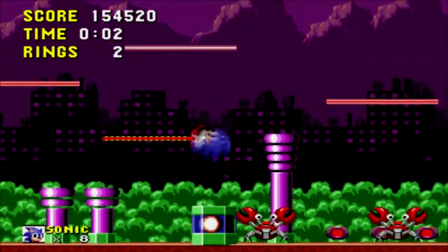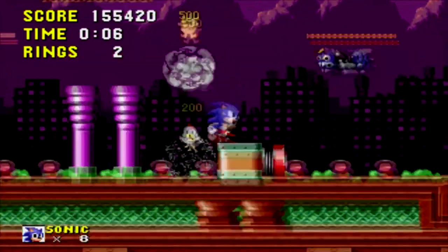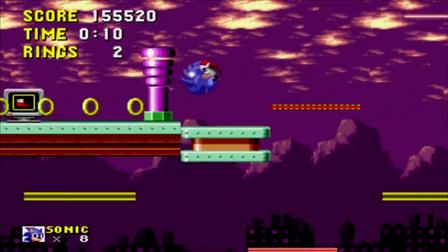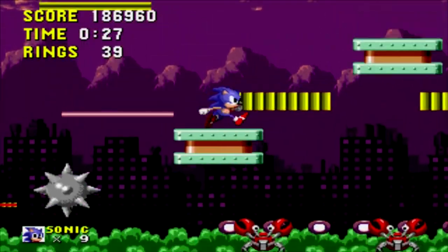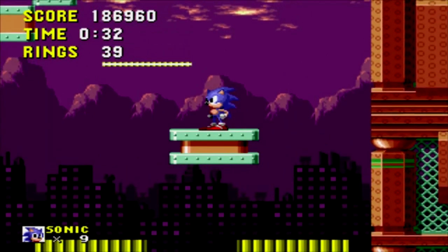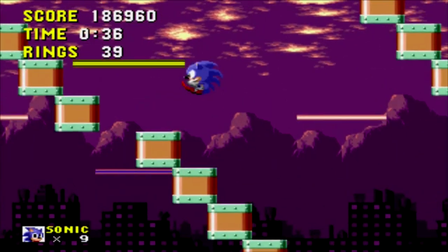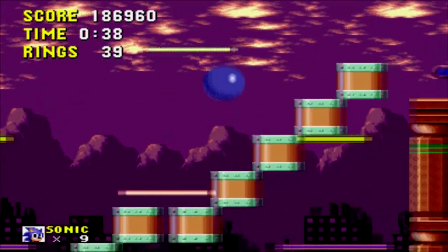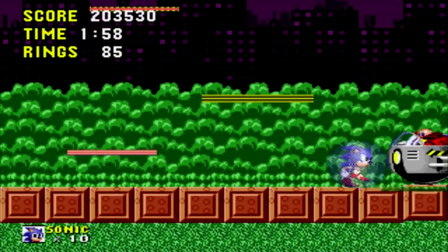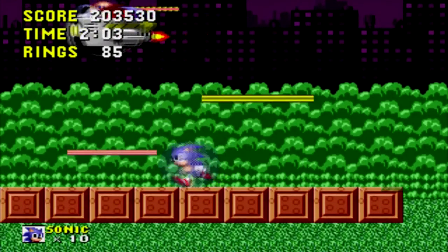Level 3, Spring Yard Zone, is a return to high speed and is a precursor to the pinball levels we would see in future Sonic games. The music is great and the level really shows off the amazing physics engine. This is one of the main levels that stands out in Sonic's first adventure and set the standard for the sequels. The final boss is very easy — you must take out Robotnik as he drops down with a spike and removes square blocks from the floor.